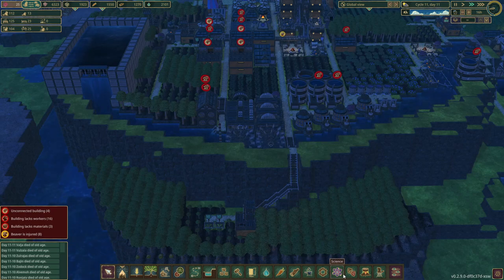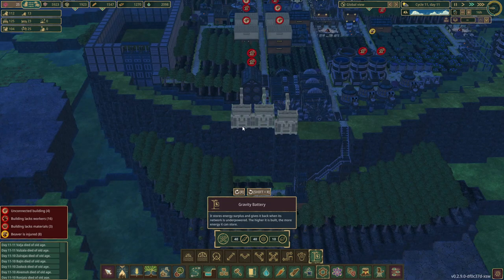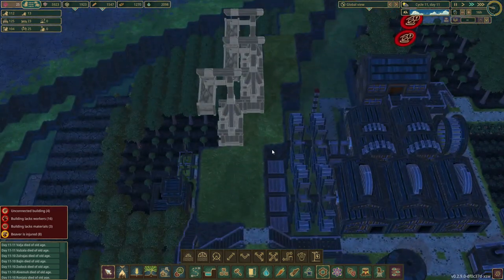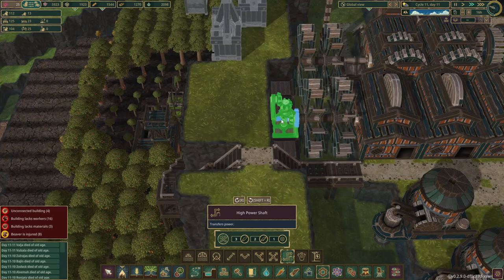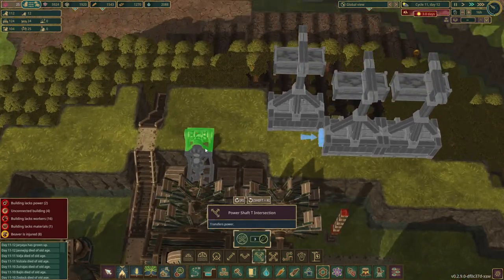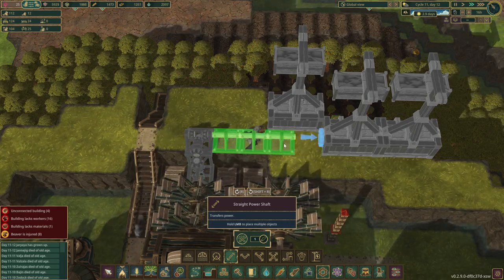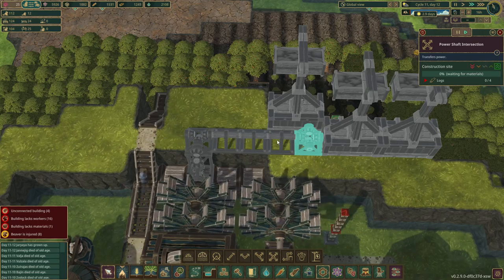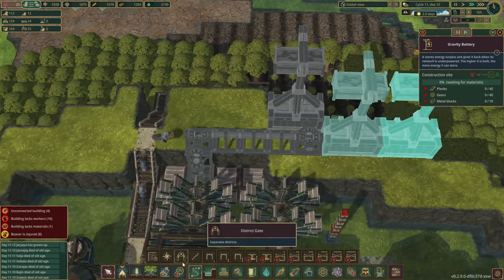So the first thing we want to look at is the invention of gravity batteries. We can build those up here — they are super cool. The longer they can drop down, the more power they can store. I will then need to get the connection to this location, which should be pretty simple since all of this is connected. So all we need to do is get that connection.